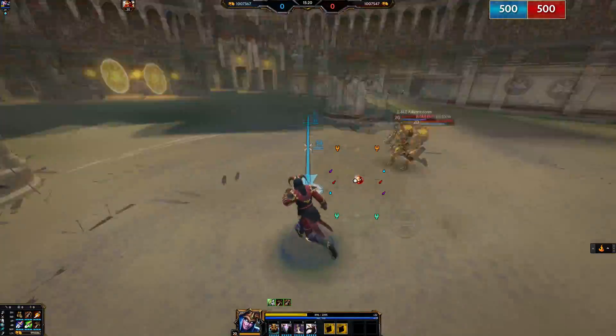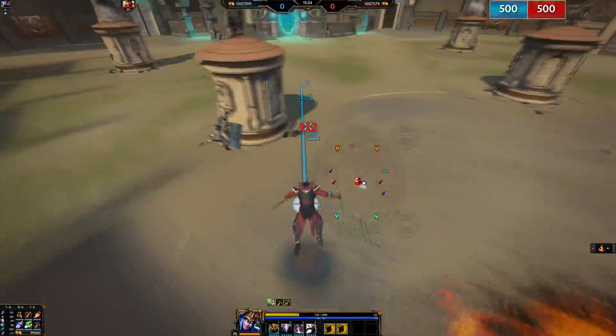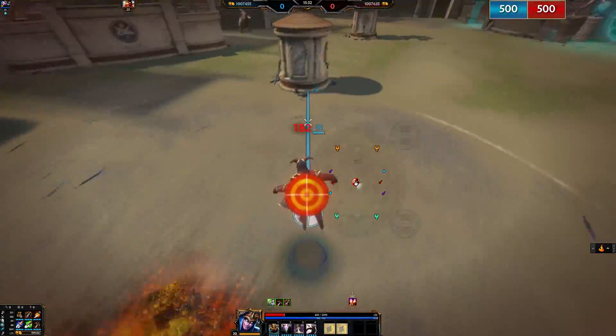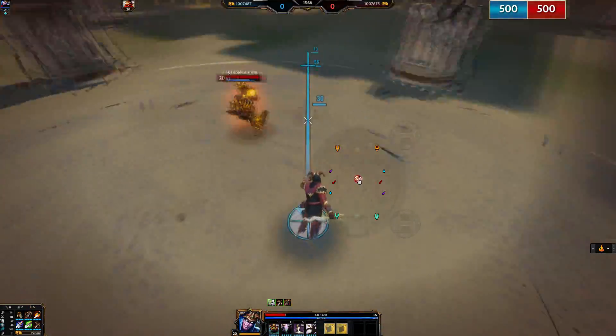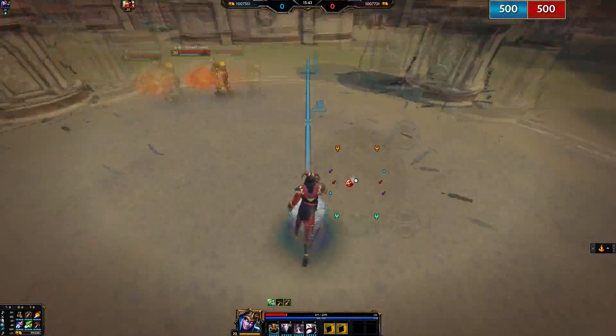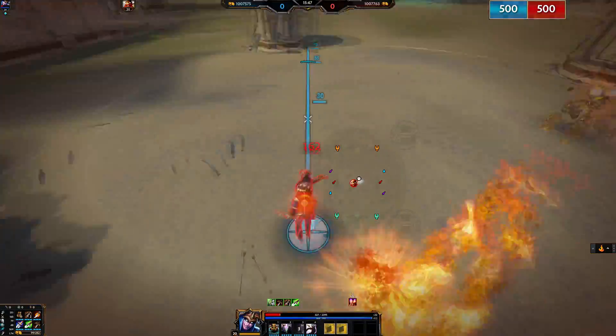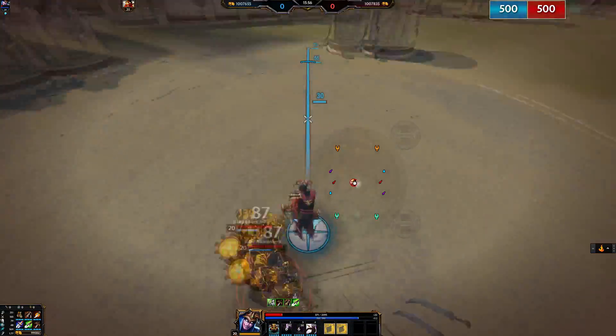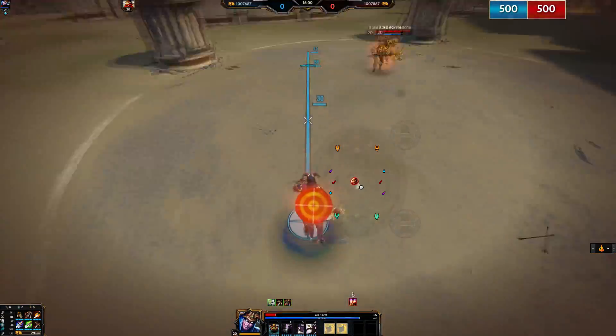Loki may use his decoy and aim strike to slow or distract Vulcan, but vanish and assassination ability are not allowed. Vulcan may use his 1 and 3 only. You will see my clan mate Vulcan use his ult but it was just for fun or a mistake. My time of survival is 3 minutes and 30 seconds. If you guys are interested, try this game mode and tell me how long you guys survived.